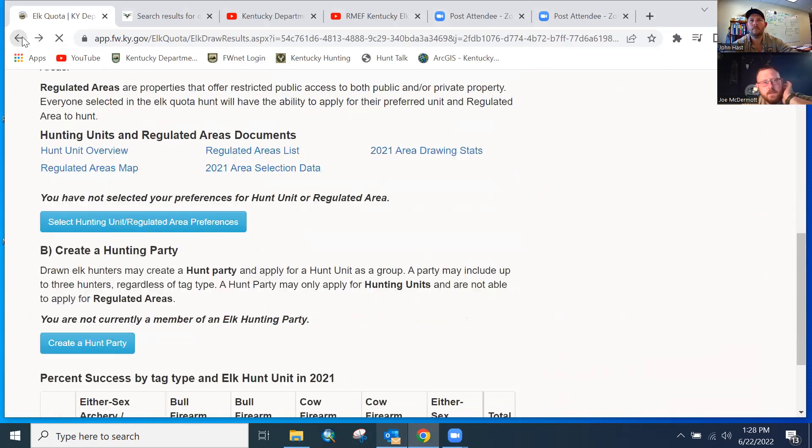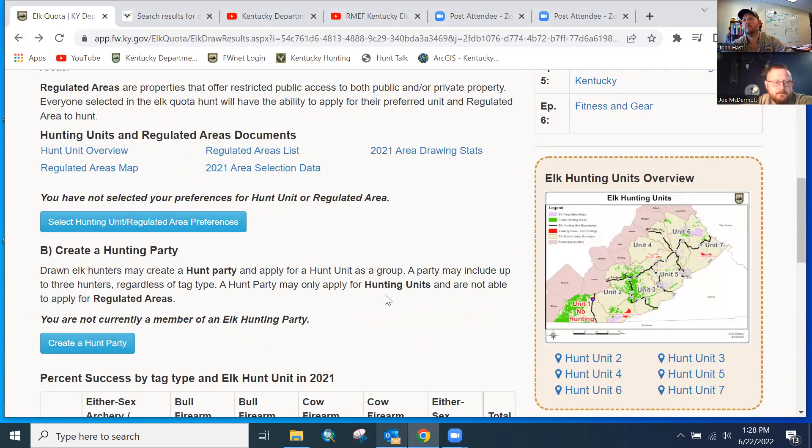We've gotten a number of questions — this happens every year as we get closer to the draw deadline with people wanting us to confirm their choices. We don't actually have access to background data where we can see everybody's choices until the draw comes out. The best and only way to confirm is to go through MyProfile — you'll see your choices listed there above the blue button. If your choices are listed there the way you want them, you're good to go.